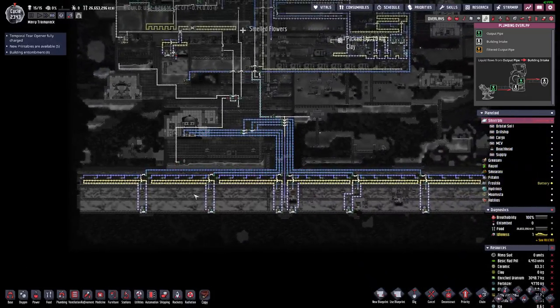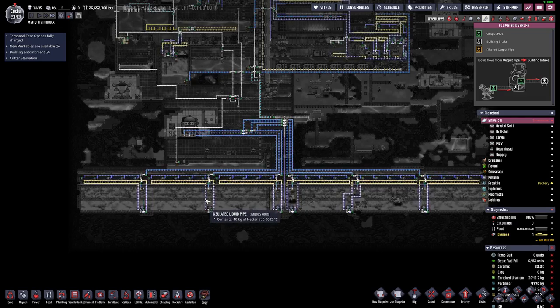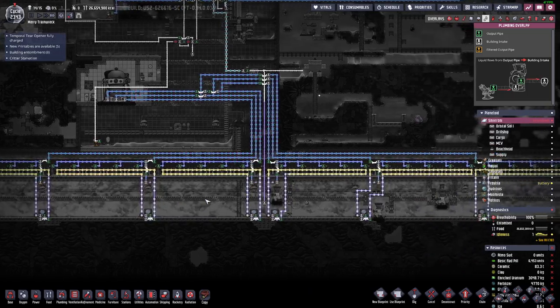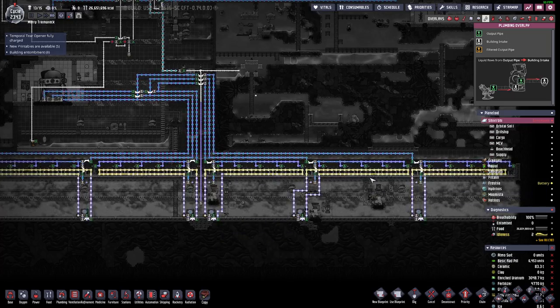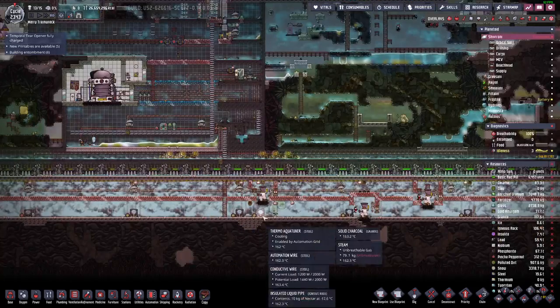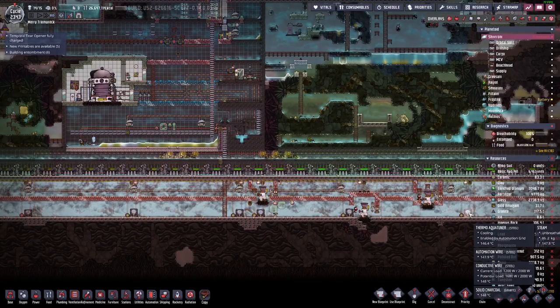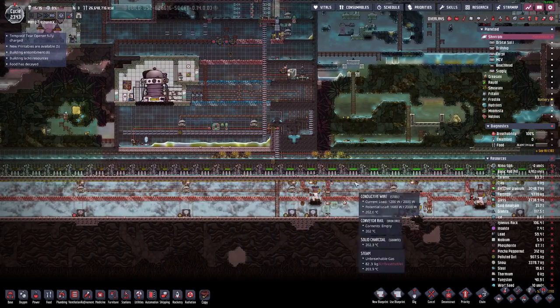The entire thing is essentially six of these cells side by side. We have six aqua tuners and are using nectar as our coolant. I would highly recommend trying to get super coolant instead, because with super coolant you can do one aqua tuner per 10 turbines. With one aqua tuner per 10 turbines it's costing you half as much power — when all six are running it takes about six kilowatts, whereas with only three it would be half as much and you'd get much more usable power.